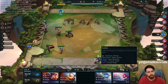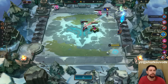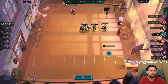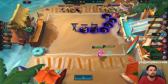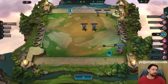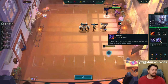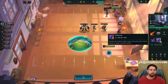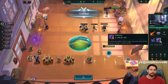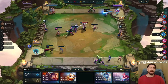Exalted: Thresh, Tristana, Tahm Kench. Tahm Kench is exalted as well. Does anyone have a Forbidden Idol? Fishbones is really cool — look at Fishbones. No one has Forbidden Idol. Fishbones doubles the holder's attack range, causes each of their attacks to target a random enemy, 30% attack speed, 30% attack damage — very good stats.